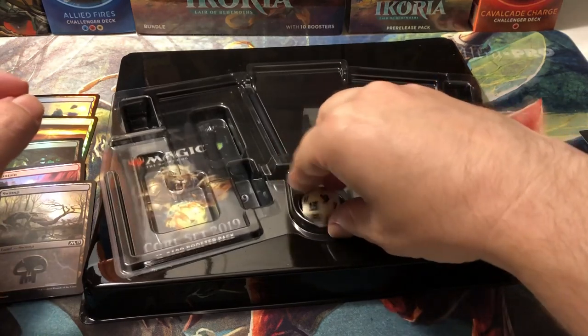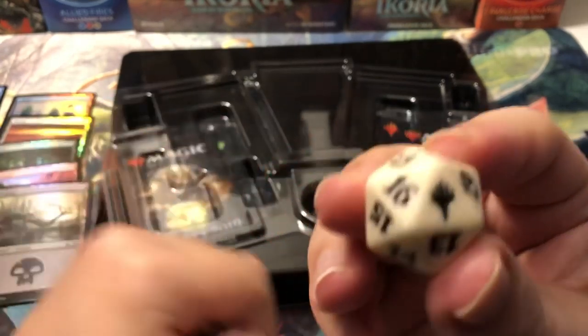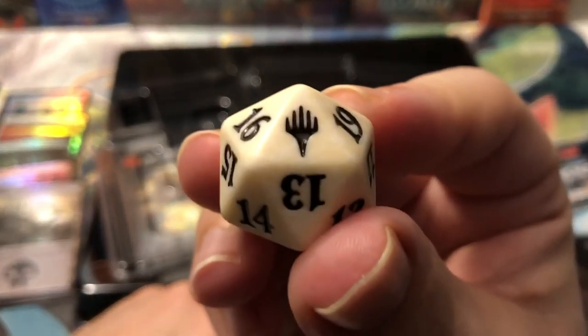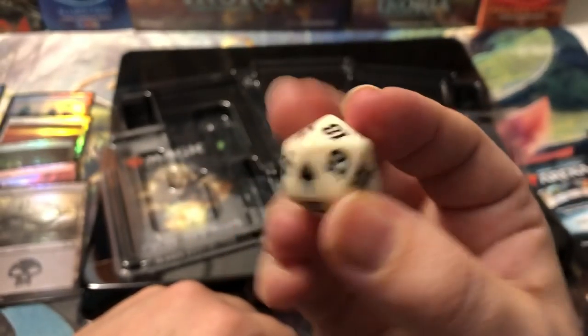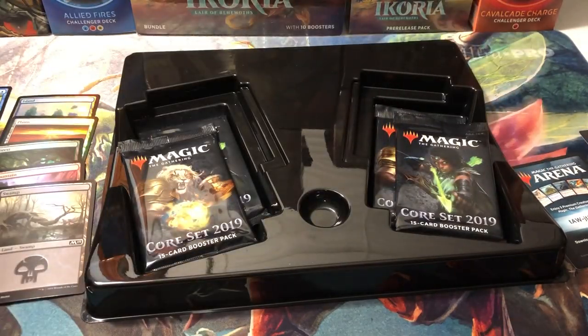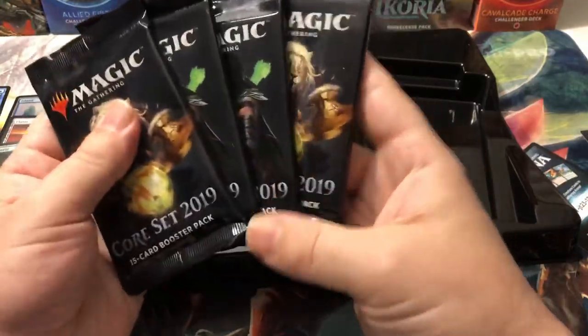Then we got our spin-down life counter. It's got a planeswalker emblem on it — kind of weak, not even a good one. It looks all bordered out or over-inked or something. And another piece of plastic — good old Wizards, always looking out for the planet, using biodegradable stuff.